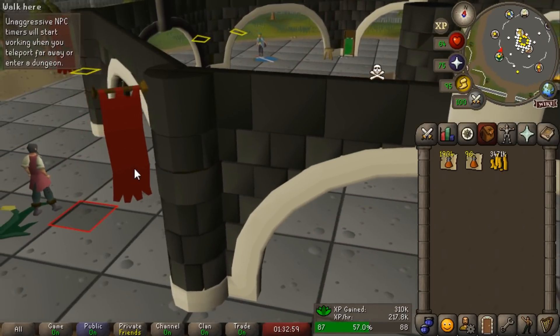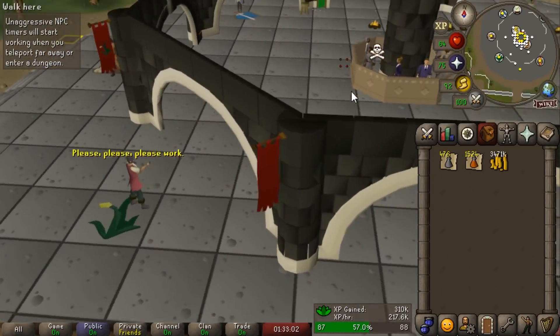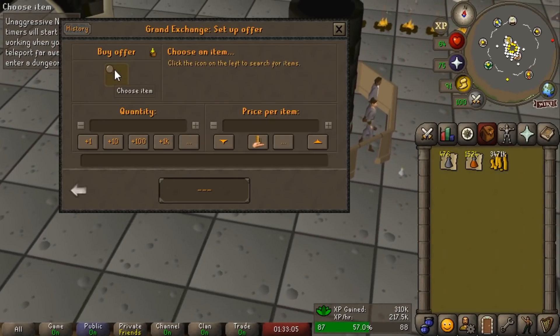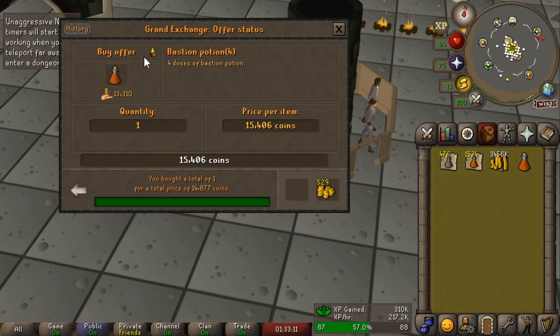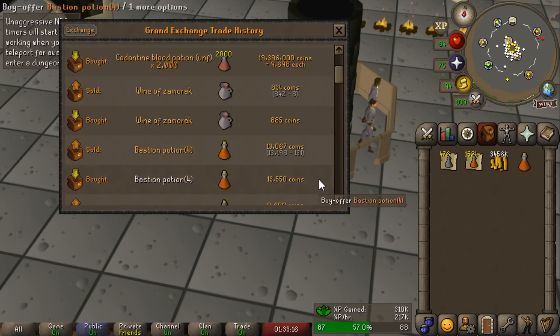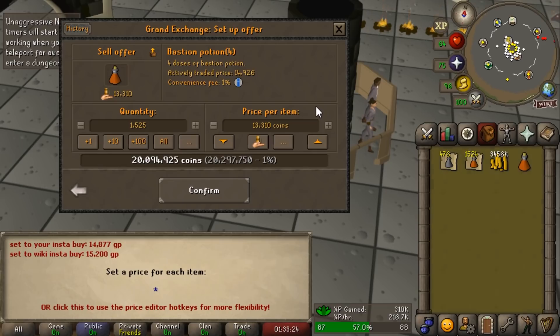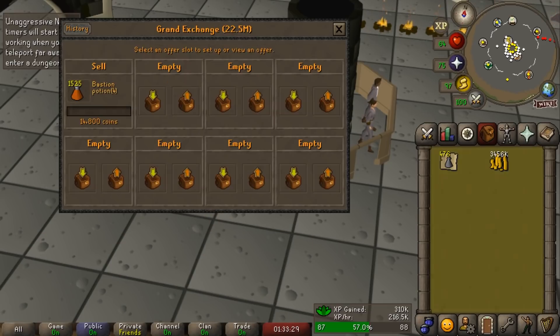We finished up all 2,000 potions. One thing I forgot to mention is the whole time I was using Amulets of Chemistry, which is highly recommended with a potion this expensive — actually saved me a fair bit of money and got me over halfway to another Herblore level. Right now these are selling for 14,800. Kind of insane — I don't think we'll sell at this price, but either way I think we're going to do pretty well on these.